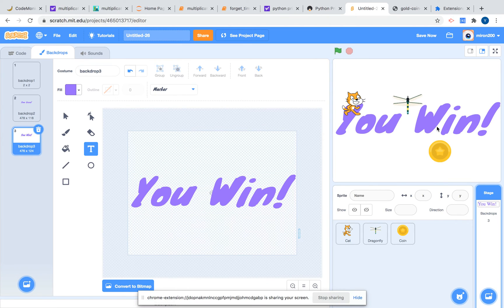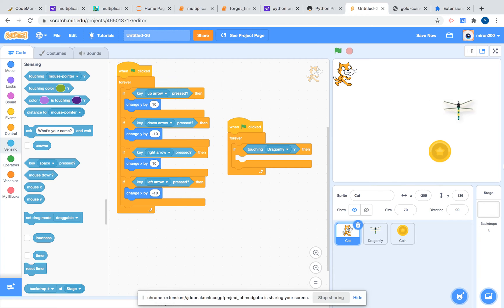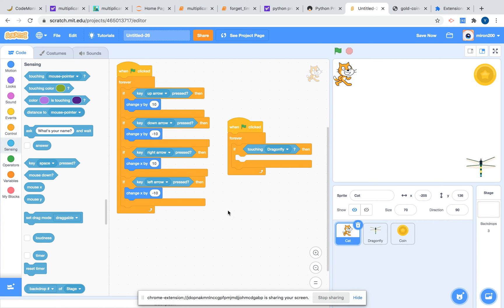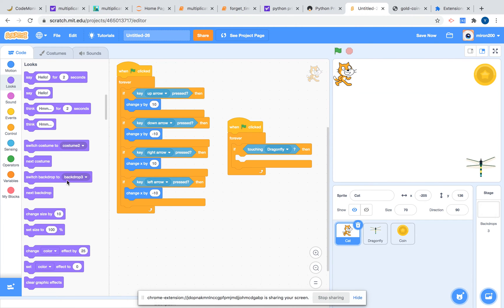Now we're going to go to the cat. We'll do 'switch backdrop to backdrop 1' for the cat. Now, if touching dragonfly, we are going to switch backdrop to backdrop 2 and stop all.